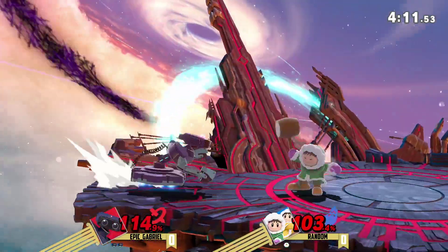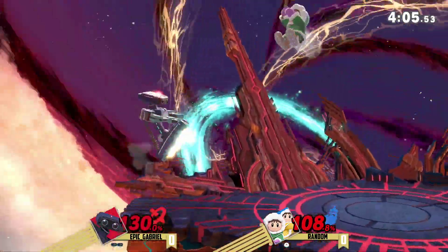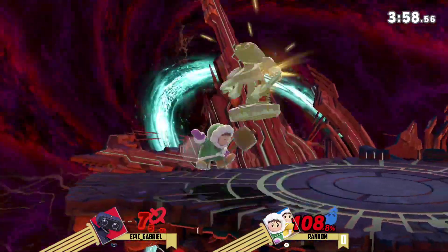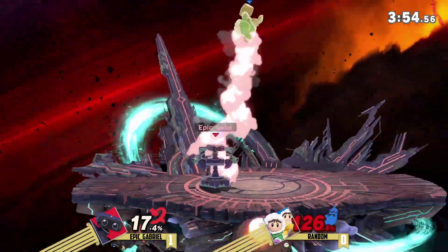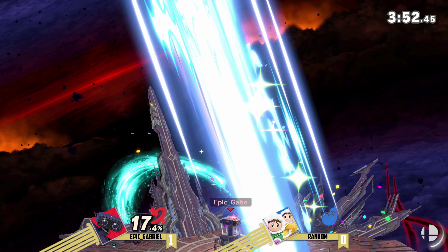It's going to be really hard when you don't have Nana to do the desync. Desync is difficult without Nana — it's not really possible. But he does find that last stock, though Popo's sitting at 108%. It's going to be hard to rack up this damage because Epic Gabriel ain't a slouch, especially with that up-tilt up-air — you're dead at that percent no matter which way you DI.